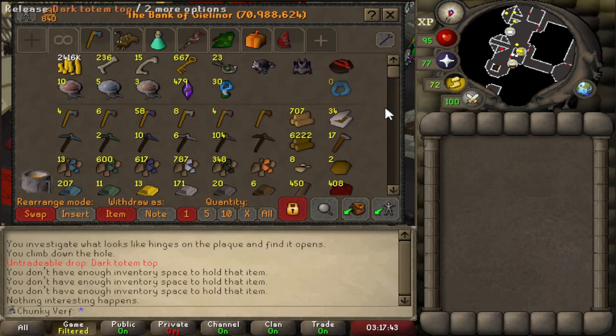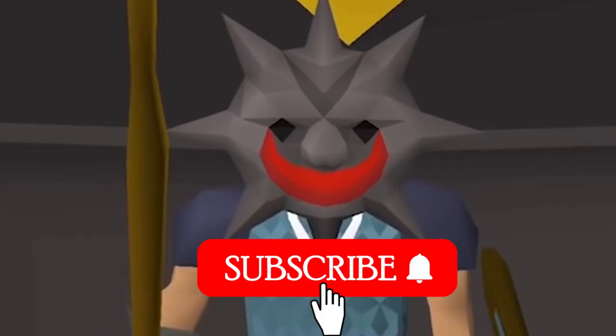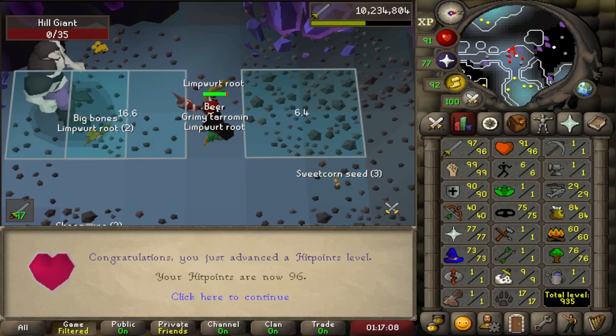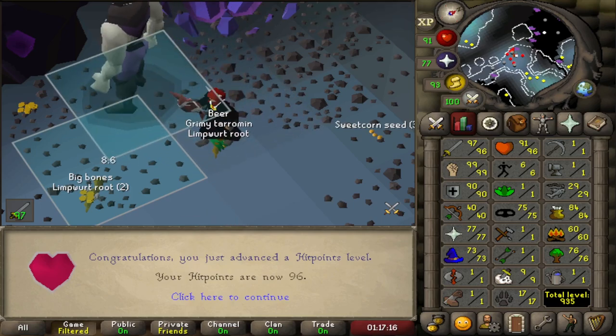30 Dark Totems in the bank! The Hill Giant grind is paying off — I cannot wait to do all of these Dark Totems later. Did not miss the level this time: 96 Hit Points. It is crazy to get these high stats from just killing Hill Giants, but spend enough time in one place and you get results.